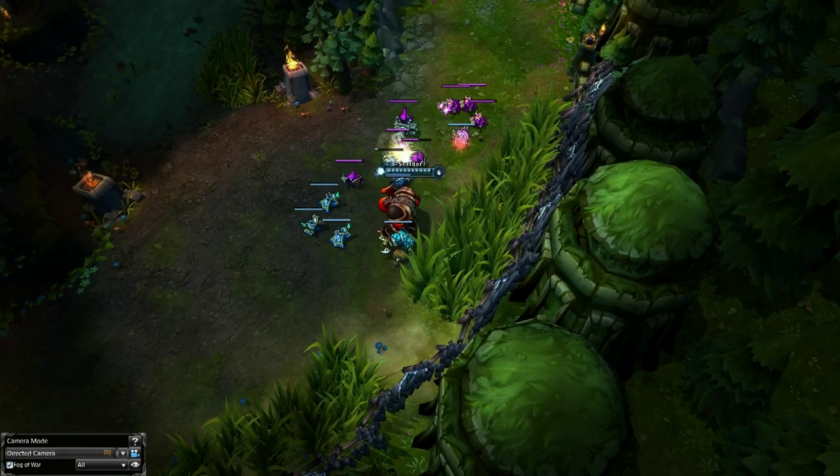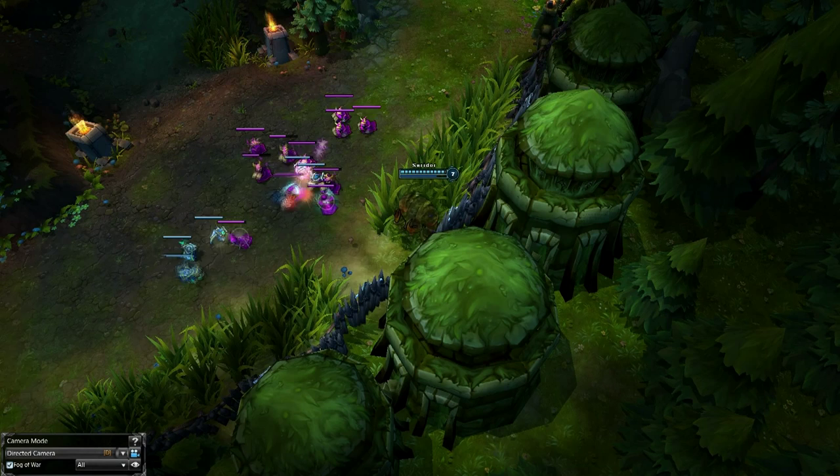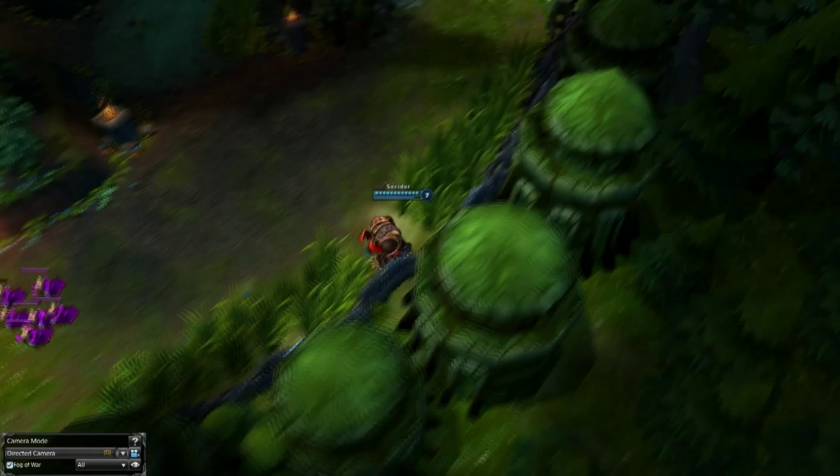All you have to do is block your cannon minion's pathing, even for just a second or two, and it will make your lane push back if it was frozen or barely pushing. This is because your opponent's cannon minion will be able to get multiple hits off before your cannon minion gets its first hit off, leading to more damage on your friendly minions than your opponent's minions, and thus the lane pushes back.